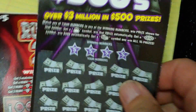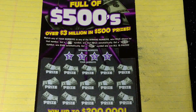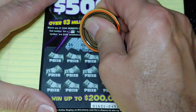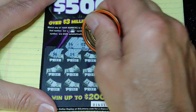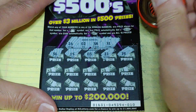On the Full of 500s, we're looking to match your number to the winning number and win that prize, or get the money bag for the auto win, get a burst for 500, get a stack of bills and that'll win you all 15 prizes. Looking for 26, 2, 38, or 31 — or a symbol. And we all know we'd rather see symbols.